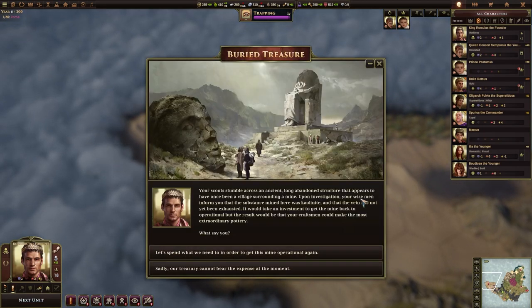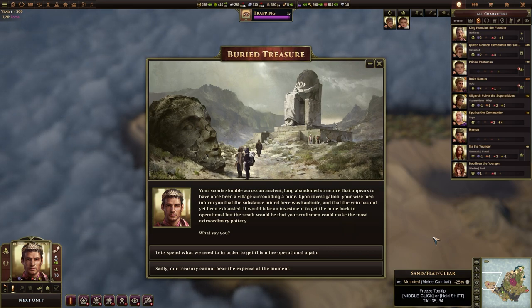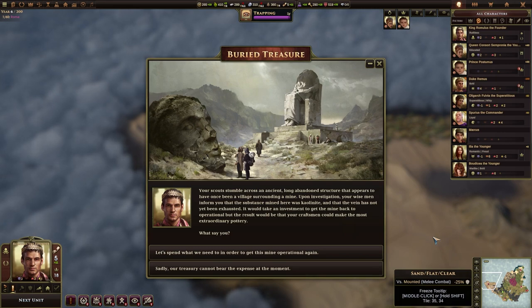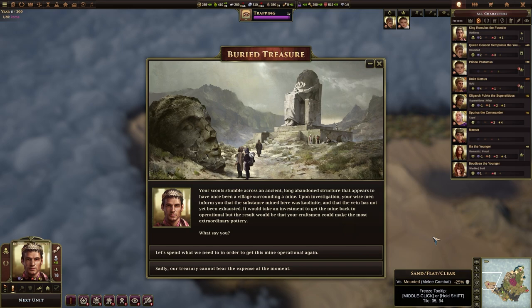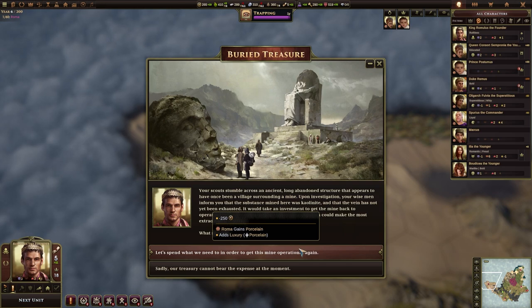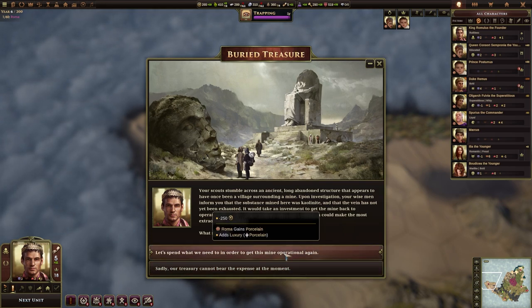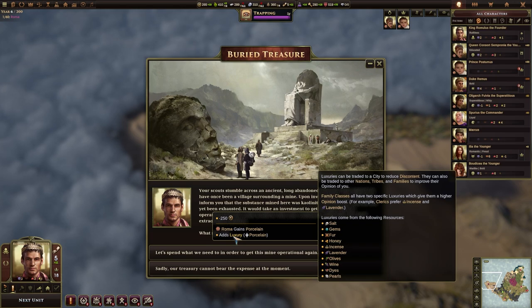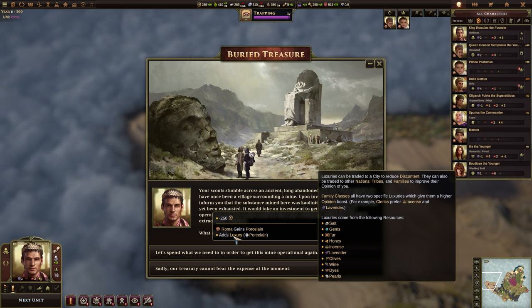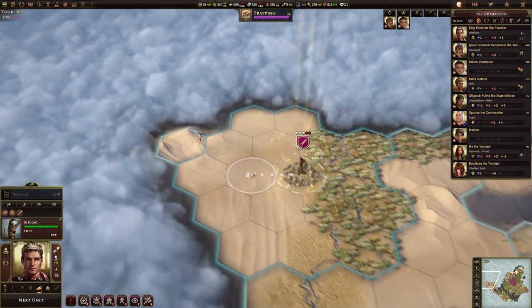We still have some orders left so we can continue a little bit of exploration. Buried treasure — your scout stumbled across an ancient long-abandoned structure that once was a village surrounding a mine. Your wise men inform you that the substance mined here was Calanite and this vein has not yet been exhausted. It would take an investment to get the mine back operational but your craftsmen could make extraordinary pottery. We can spend 250 gold to gain porcelain, which gives us a luxury, or say no and get 40 XP. The luxury can be traded at a city to reduce discontent — reducing unhappiness much like in Civilization — and we can also trade them with other nations to improve their opinion of us. We can afford the gold so let's go ahead and grab it.